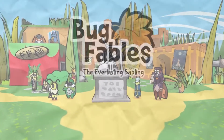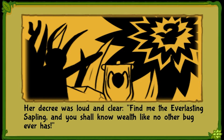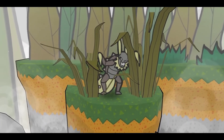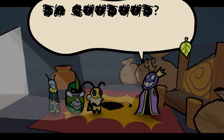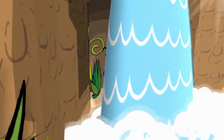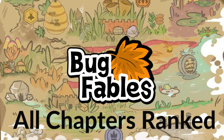But in the case of Bug Fables: The Everlasting Sapling, we are treated to seven chapters of well-paced storytelling that doesn't seem to ever hit a point that feels unnecessary or slow. However, despite not having a single bad section, that does not mean that some chapters weren't better than others, so today we will be ranking in order all seven of Bug Fables' chapters.